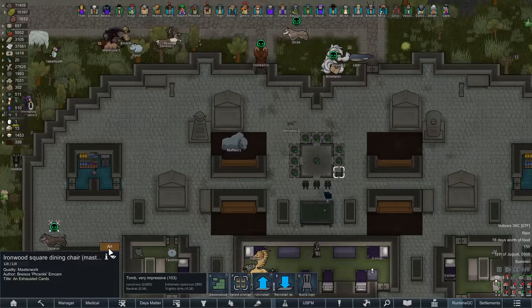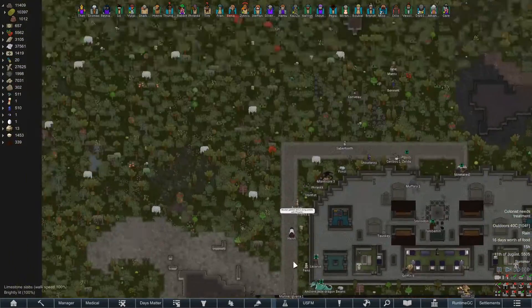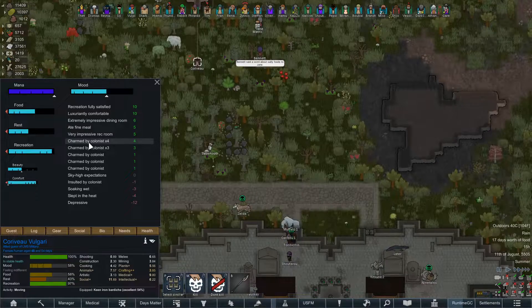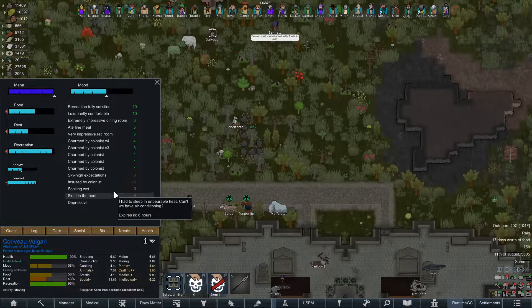Nice chair, by the way, and exhausted cards — a cone surrounded by rectangles. Beautiful, exactly what I wanted. Here in this day, in this age. Look at all these charmed colonists, and yet you didn't like us? Well, you are depressive, I guess.